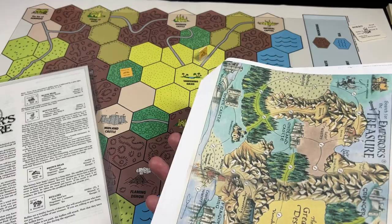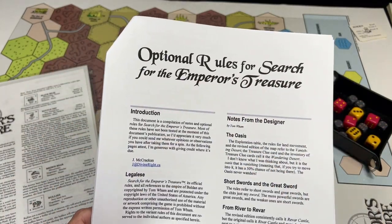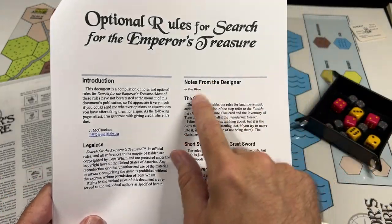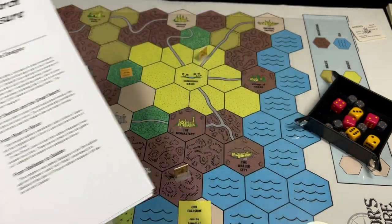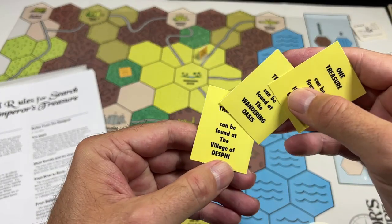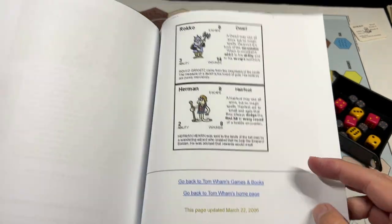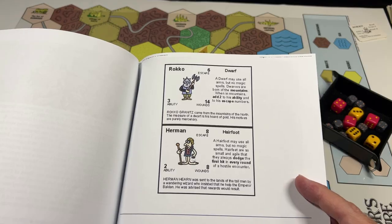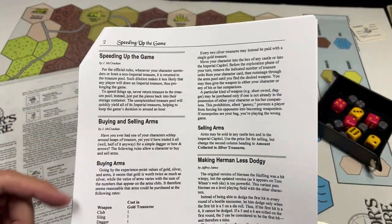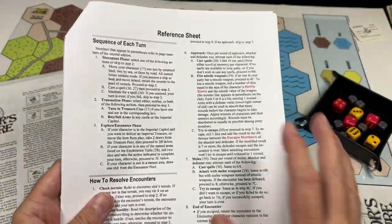If you're interested in the game and find this copy, I also recommend going to BGG, to the files section, and looking for the optional rules for Search for the Emperor's Treasure, created by J. McCracken. It's a really nice document that adds optional rules and includes notes from Tom Wham about errata and changes — for instance, on the map the "Vanishing Oasis" is called the "Wandering Oasis" on the clue card; those are the same thing. There are also errata for two characters: Roko the Dwarf and Herman the Harefoot. J. McCracken added optional rules for buying and selling weapons and armor, rules for speeding up the game, and a handy reference sheet.